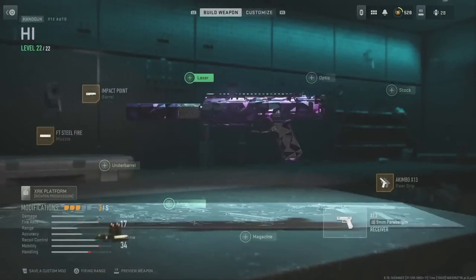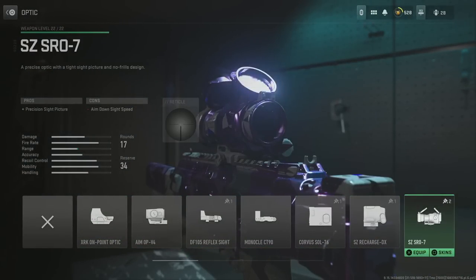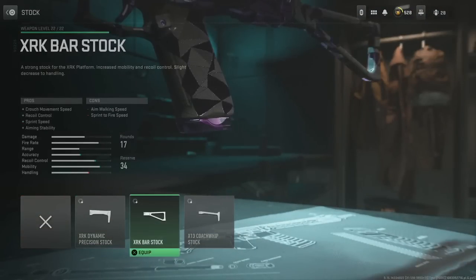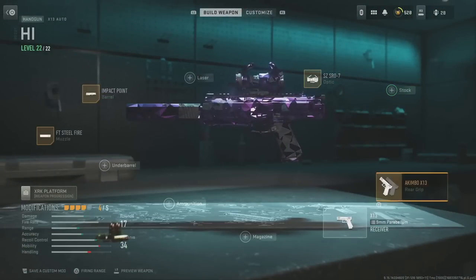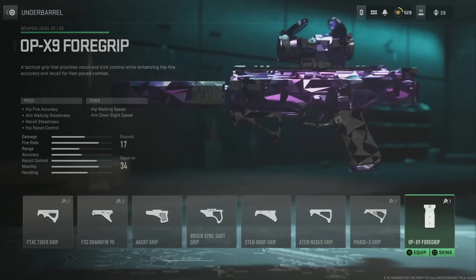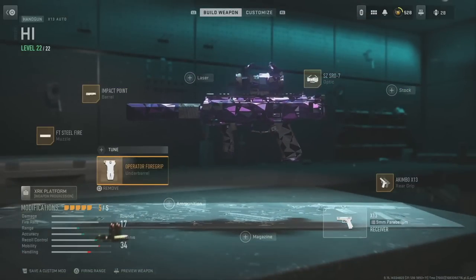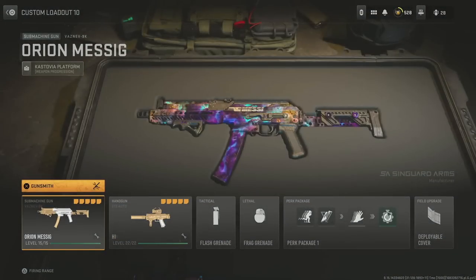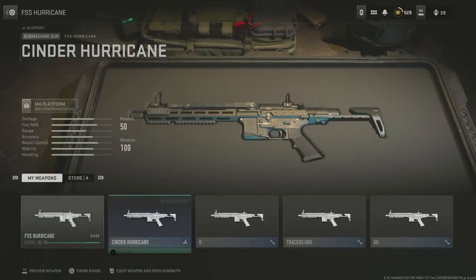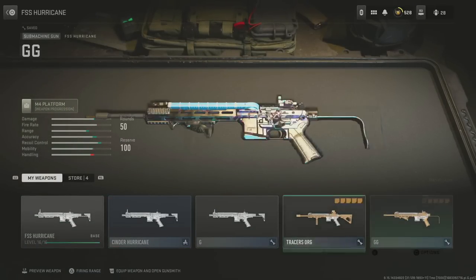All you have to do is put any attachment on this glitched X13 — for example a muzzle, an optic, and a couple of other things. Those attachments will carry over to the first gun. For example, we have polyatomic, so the polyatomic on the optic, muzzle, and under barrel will carry over to the first gun. In the primary slot have a gun — we're going to have an Orion gun — and in the secondary we have the glitched X13.